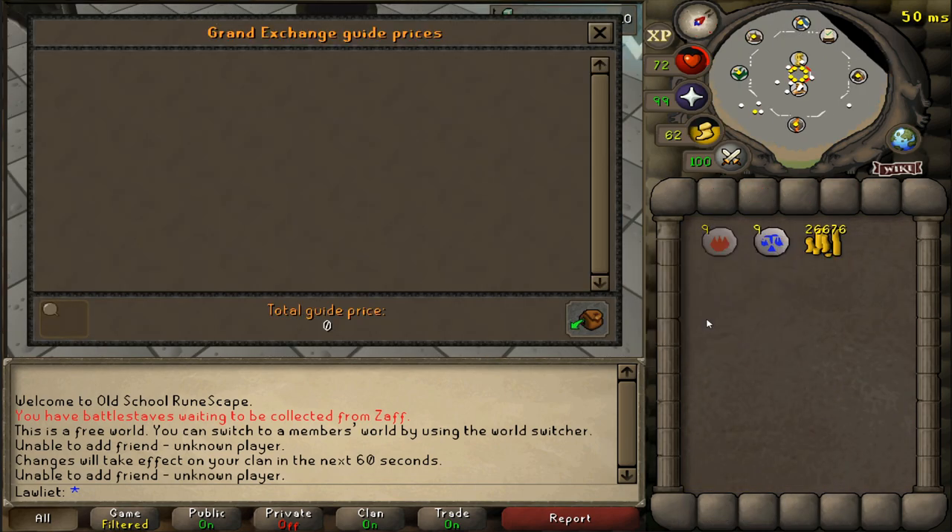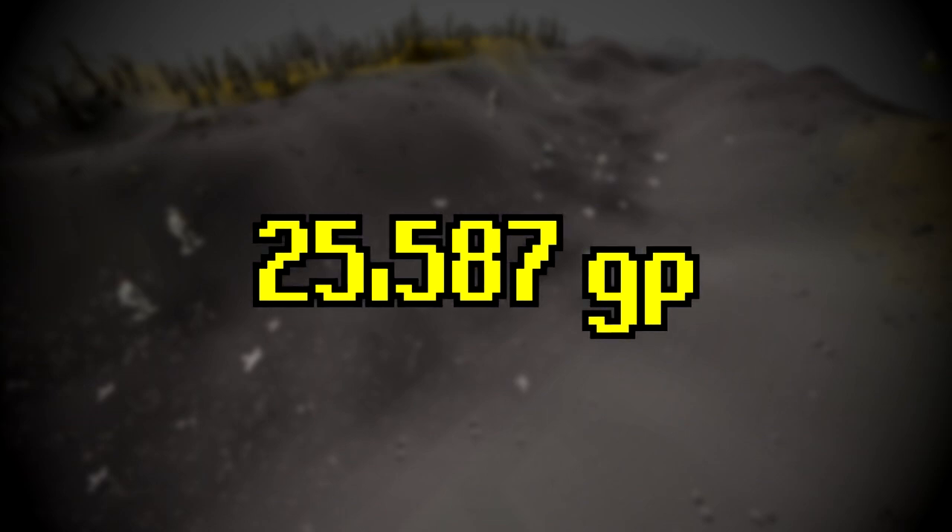The cost of supplies was a whopping 1,089 gp. So after that hour we did manage to get about 25k gp in profit, as well as a little bit of magic XP for casting Varrock teleport. Thanks for checking out the video — if you enjoyed it don't forget to give it a thumbs up and maybe even a subscription, and as always I will catch you guys in the next episode.